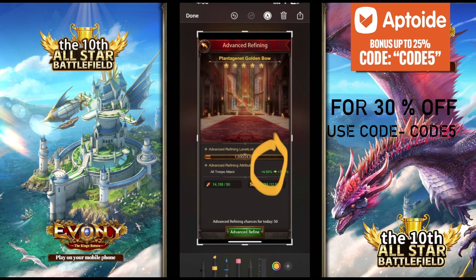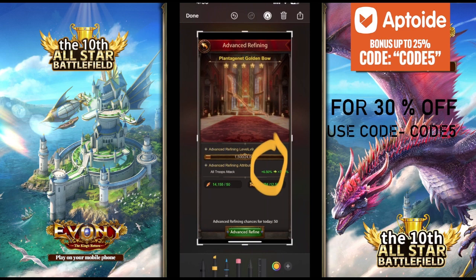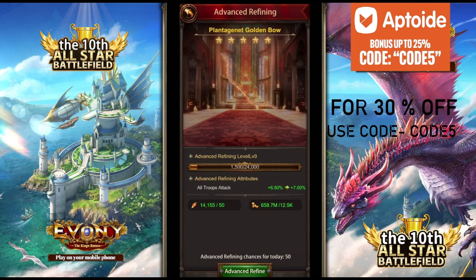When it goes up to level 10 it gives you 7 percent. It's cheap to advance refine, but getting there is difficult because all gold refines are very tough. Even if you get 25 percent archer attack on your bow, you still cannot lock it because you need 25.8 percent or more for gold refines. So you'll end up spending a lot more than you wanted to.